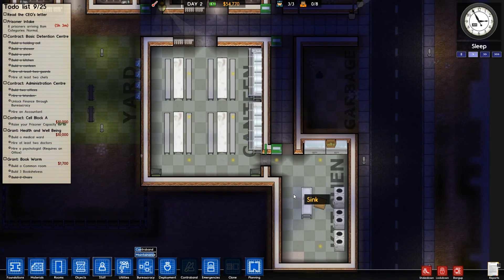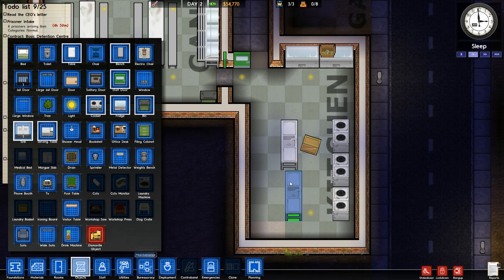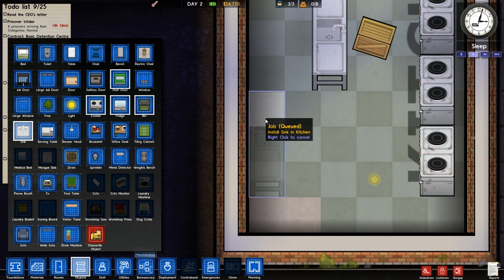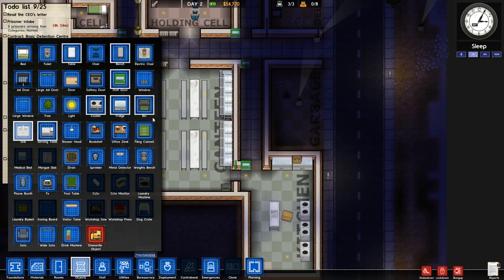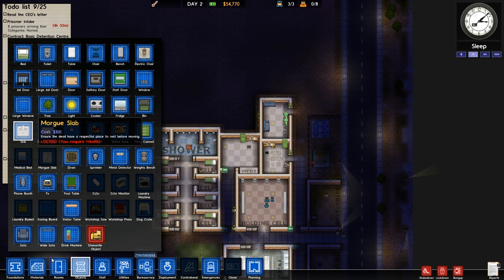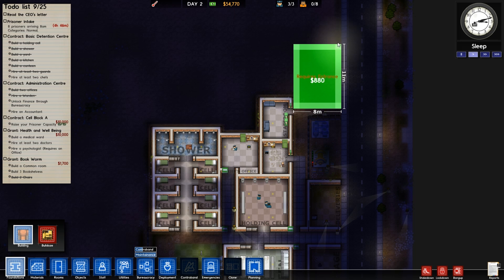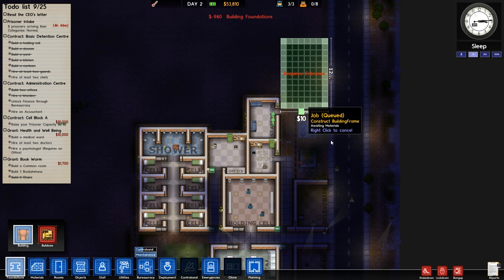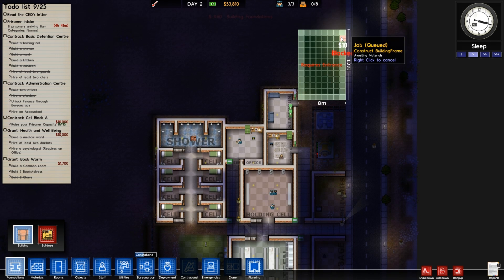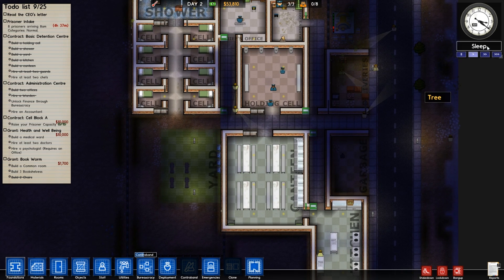We've got bins — let's do some bins. Perhaps add like another sink actually — so if we do one to the side. Let's add a nice little storage space in there — basically if we get rid of stuff we can put it into storage. Say I want to get rid of all these beds — they'll go in there and we can literally use them later on, which is cool.